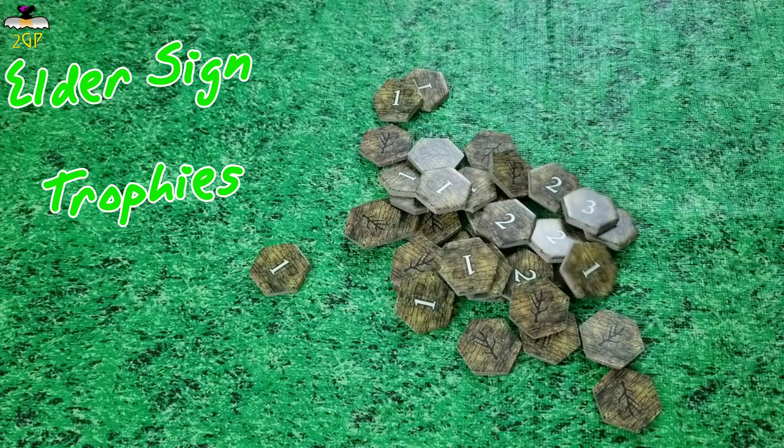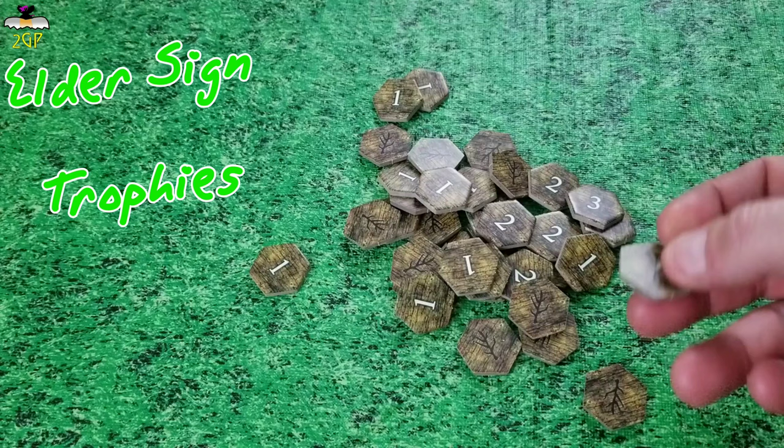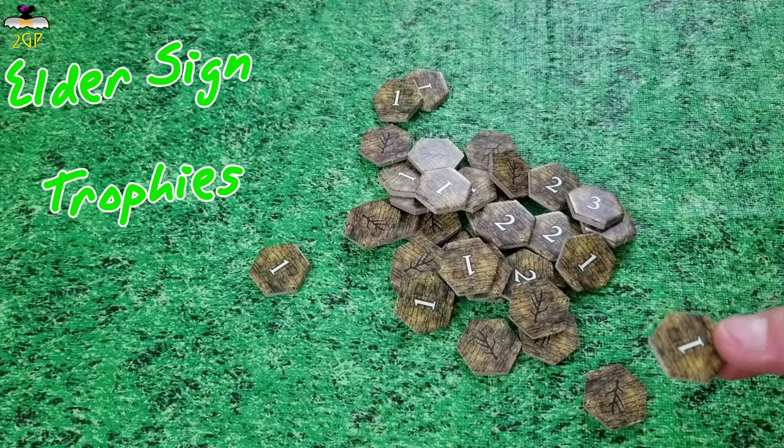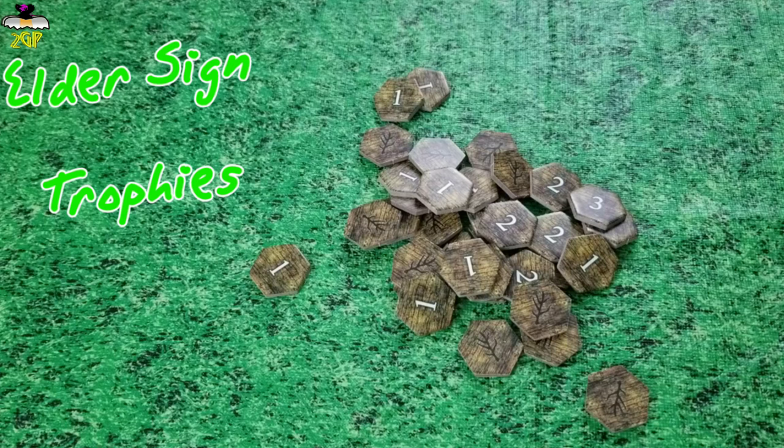Now, any time during the game, if you choose to or are forced to reveal one of your Elder tokens, it does not go back in the bag. It will automatically be scored at that point and then discarded from the game, not going back in the bag. And if you ever run out of these Elder Sign trophy tokens, then the player that was supposed to get one will instead just get one point granted to them — which obviously will not be a secret to the other players.